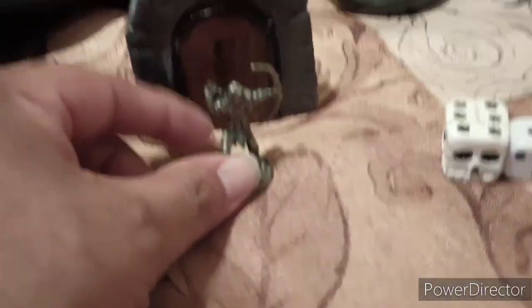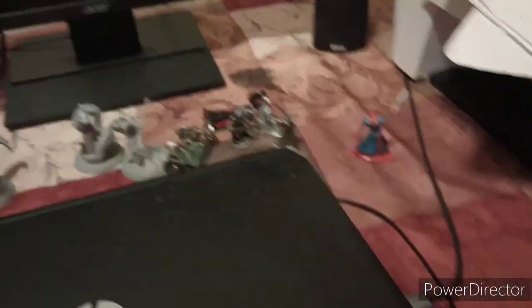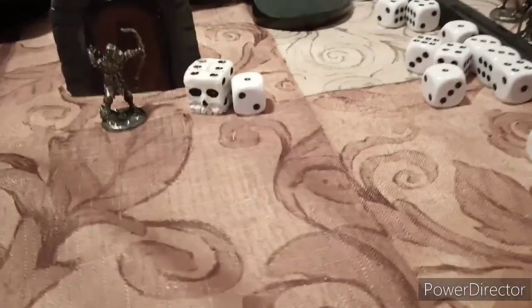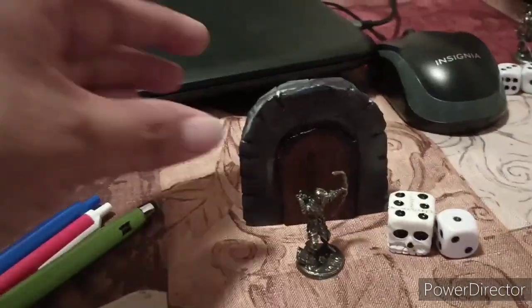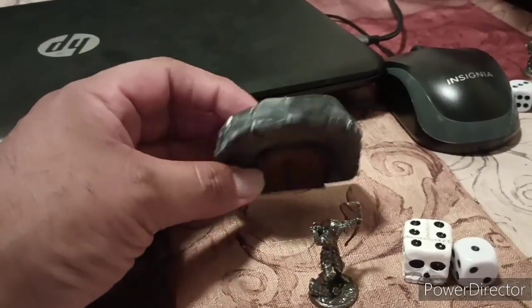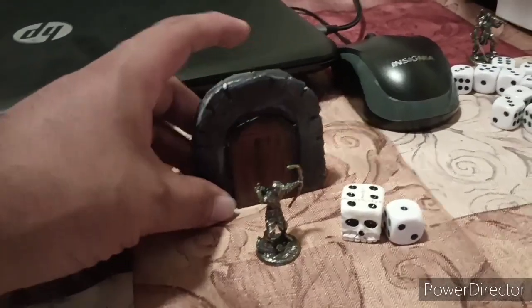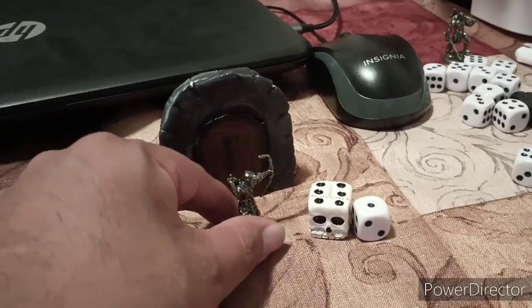I've got my little minis here and dice — dice galore, minis! There's more here, more here. But yeah, just made a little prop door, a little scenery. That's pretty much all I need for now.